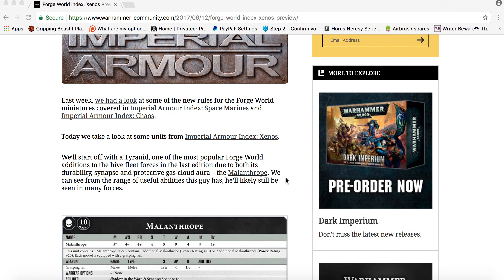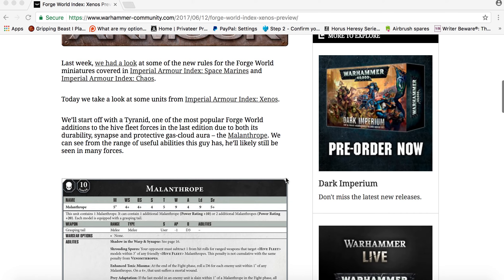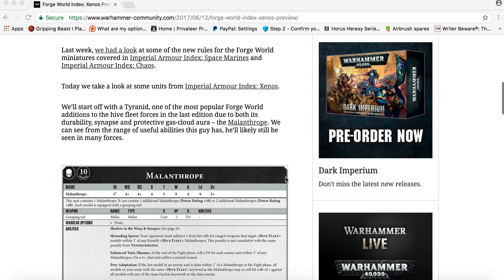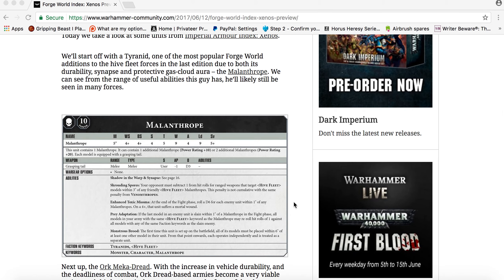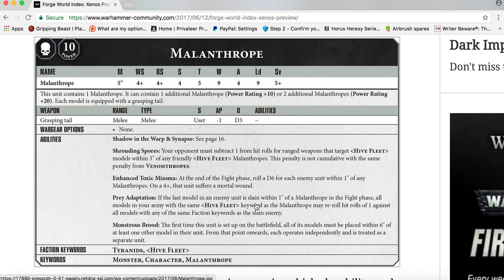We'll start off with a Tyranid unit — one of the most popular Forge World additions to the Hive Fleet forces in the last edition due to both its durability, Synapse, and protective gas cloud aura: the Malanthrope. We can see from the range of useful abilities this guy has, he'll likely still be seen in many forces. The Malanthrope has Movement 5 inches, Weapon Skill 4+, Ballistic Skill 4+, Strength 4, Toughness 5, Wounds 9, Attacks 4, Leadership 9, and a 5+ save.